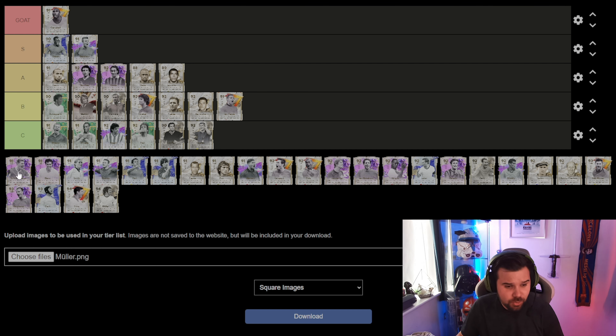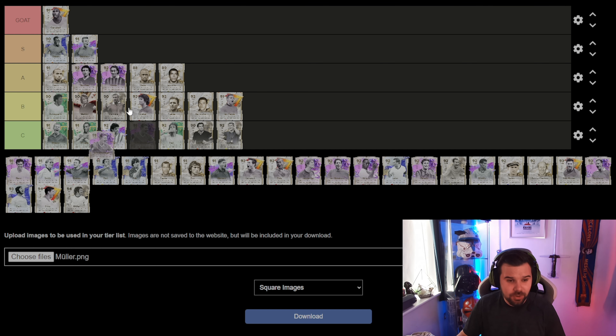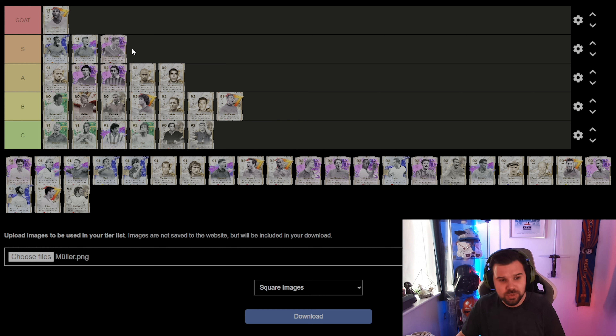Moving on to Schweinsteiger — he's got two cards, the five-star skills or the five-star weak foot version. Both are pretty good and with the long ball plus, which is absolutely overpowered, he's going into the S tier. If you haven't used that card, go and try him. I'd play him as a CDM — a ball-winning, ball-playing CDM — feed the ball into him and play it with the long ball. He is absolutely class.